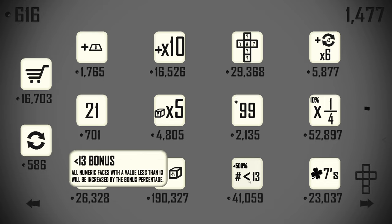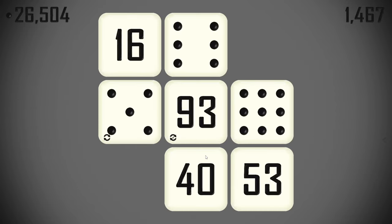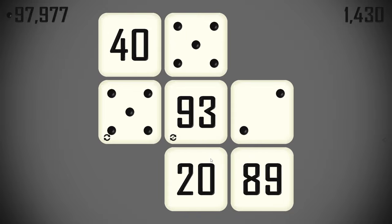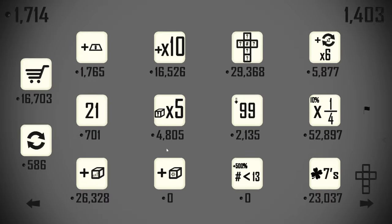Numbers less than 13 get a 500 bonus — a very big boon for us. How quickly do we get there? Not incredibly so. We'll pick that up — it's going to really impact our scoring. We'll pick this one up with all the voids now because we can roll to that more efficiently.